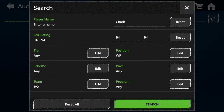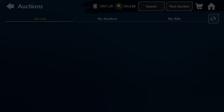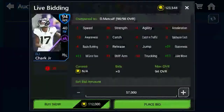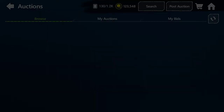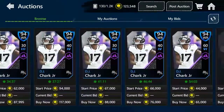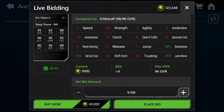We're gonna be searching at 94 overall DJ Chart. We're here for Jags players. As you can see, this is a card right here. You can get him right now for like $57,000 if you bid. It's on like 20 more seconds left. He is a deep threat wide receiver with 95 speed, 93 catch. This is a budget beast player because if you look at his bid — 33k, 50k, 62k, still pretty much a budget beast. 44k and even 8k.